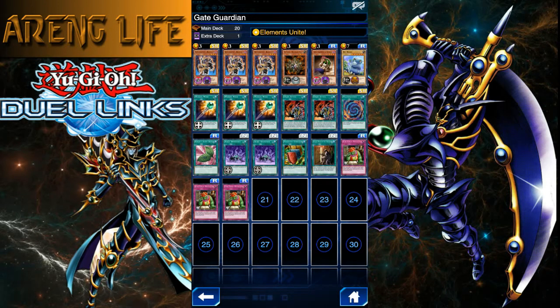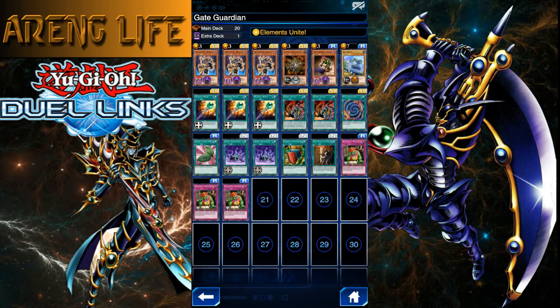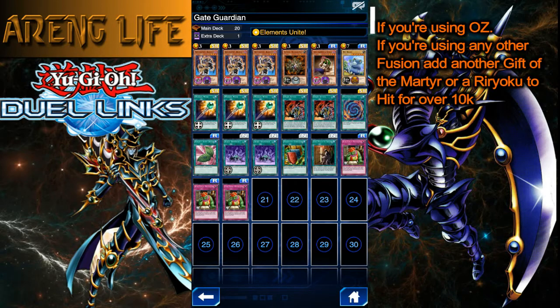This deck is more or less the perfect deck to farm them. You get a score of around 9400-9500, and it can be used on level 30 and 40. You can also modify it by switching out the Vassal and Union Attacks for a Piranha and Gift of the Martyr, and add a Jar of Greed or something for the last slot.